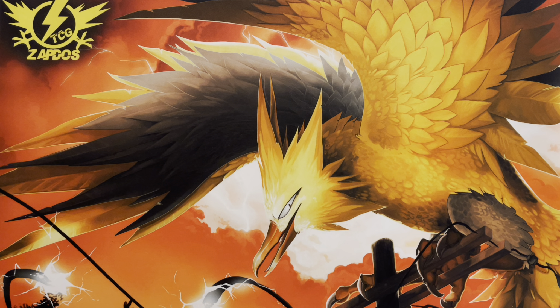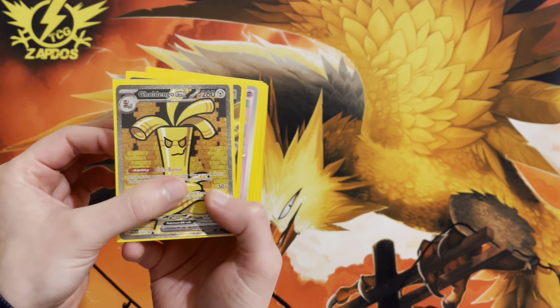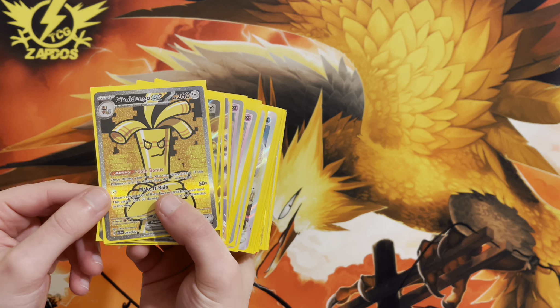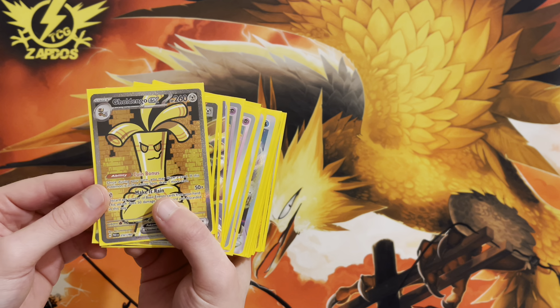What's up YouTube? It's ZapdosTCG here and welcome back to a TCG deck profile video on my channel. Today we're going to be checking out a post-rotation list for Gholdengo EX with Palkia VSTAR. This deck is actually incredibly good after rotation with the loss of Path to the Peak, so stick around to learn which 60 cards are going to be in this exact decklist.